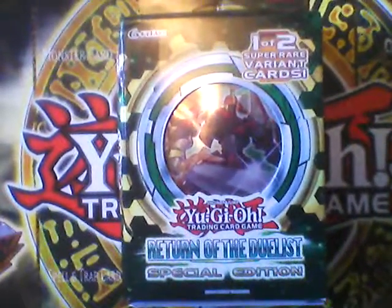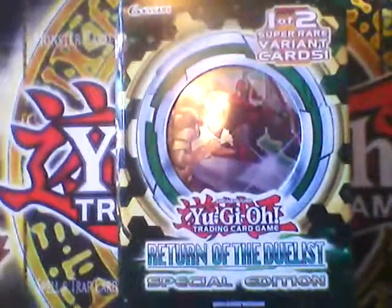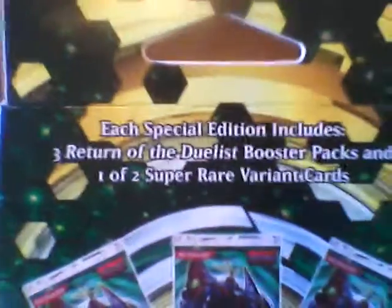Hello there YouTubers, today I'll be unboxing Return of the Duelist, a special edition booster box. It comes with three packs and one foil card. The side of the box and the back comes with either TG Hyper Librarian and Number 30 Acid Golem — you guys can read that there. And let's get started.